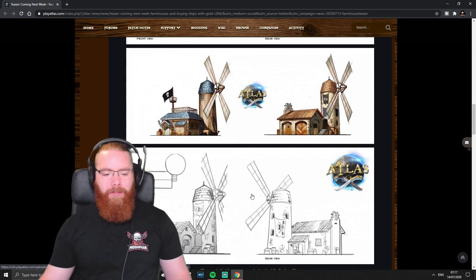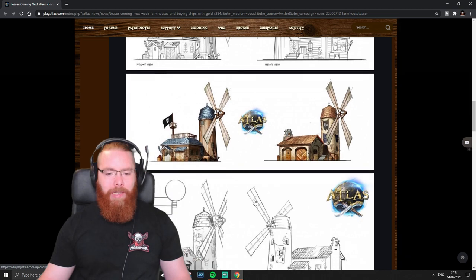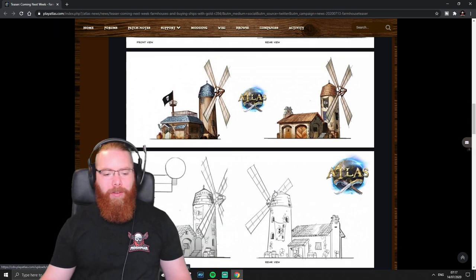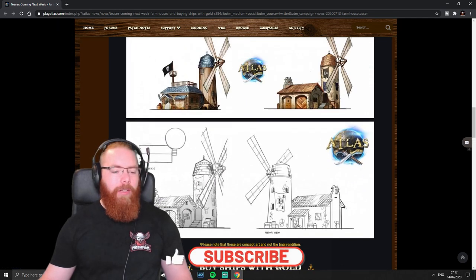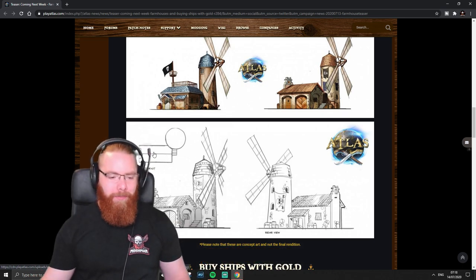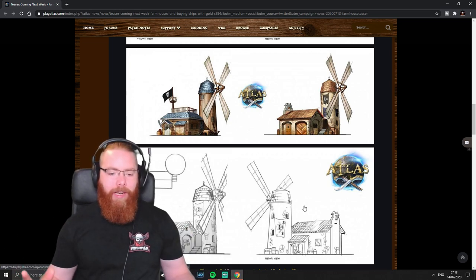It's a prefab and it actually looks really cool in the concept art. I really like the colored version — I'm a child, anything with color looks better — but the stone ones look pretty cool too. I think all of these look pretty good. You can see the footprint there; it looks like it's roughly the same size as the tax bank. And then with the addition of a windmill, you just plonk it down and it covers an area.